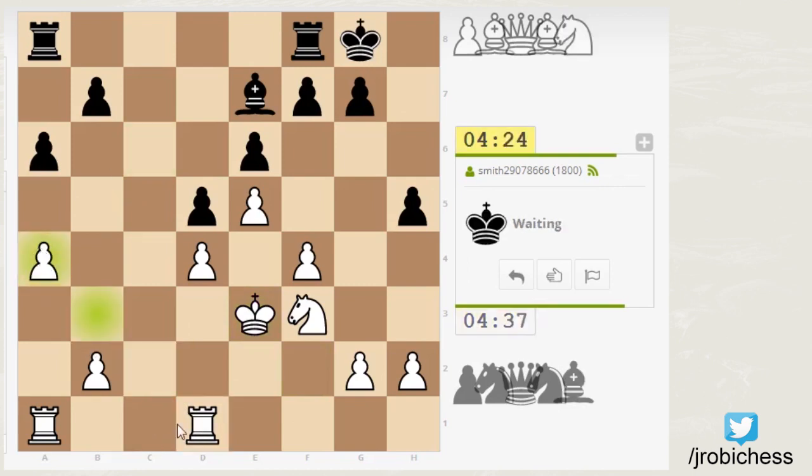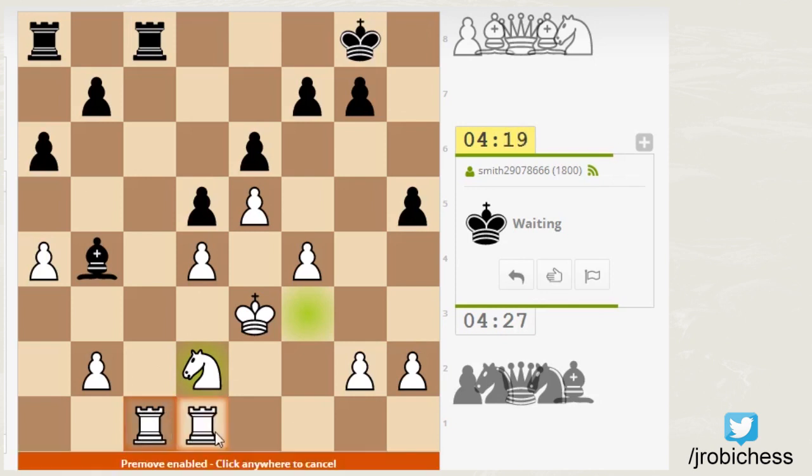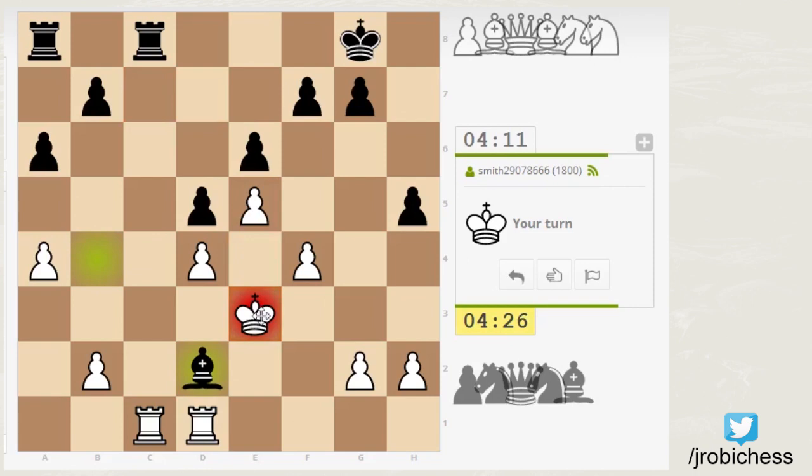He's taking care of my pawn problem, which is good. I think I should probably grab the C file while I can and try to hold on to it for dear life. The good thing about my position is he can't just swing his rook over after a capture. He can take, but he just gives me the C file - so that's not really in his best interest. I don't think he should have let go of his dark square bishop there at all. That was not a good move.